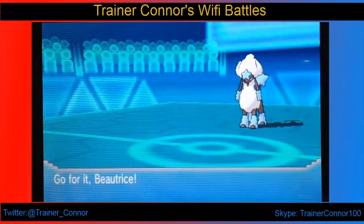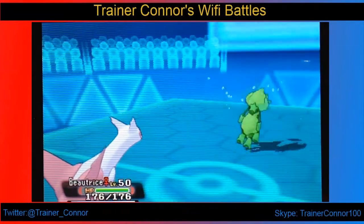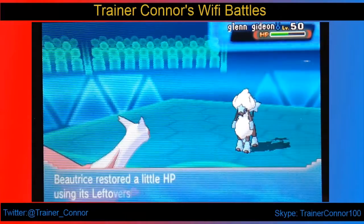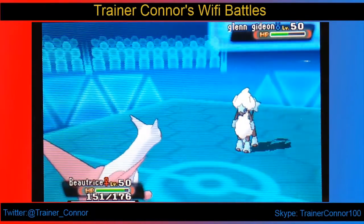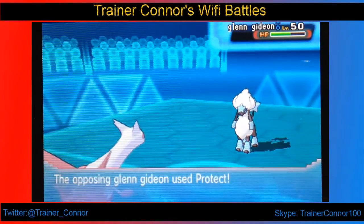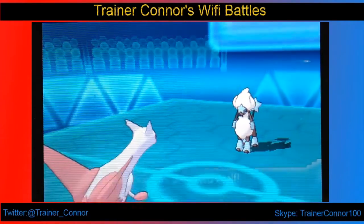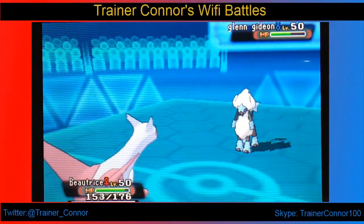I was thinking I could power through with my Excadrill, which is a weird set — a rapid spinner with Iron Head, Earthquake, and Rock Slide. I also wanted to hit Furfrou on the special side with my Beatrix, which is my Xerneas from the Auras gameplay. It's very nice to have one of those in my favor.